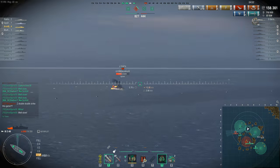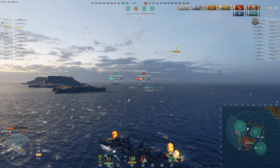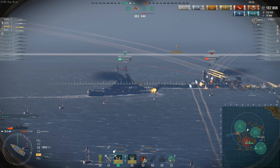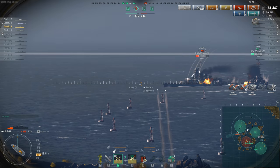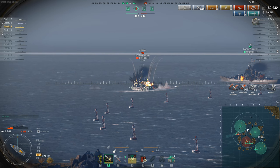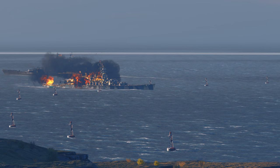Aran launches torpedoes at the Vittorio Veneto just as the Slava turns in — I know I've been criticizing the Asashio all game for exactly this sort of thing, but Aran just committed the same sin. Never ever fire torpedoes from behind an ally unless you know for sure which way they're going to turn. I wonder if the Slava is going to try to ram — he probably should, it would be a win. He tries it, very nearly gets him — now it's a question of who can out-turn each other. Thankfully Aran's torpedoes are going to miss, and the Slava gets the kill.